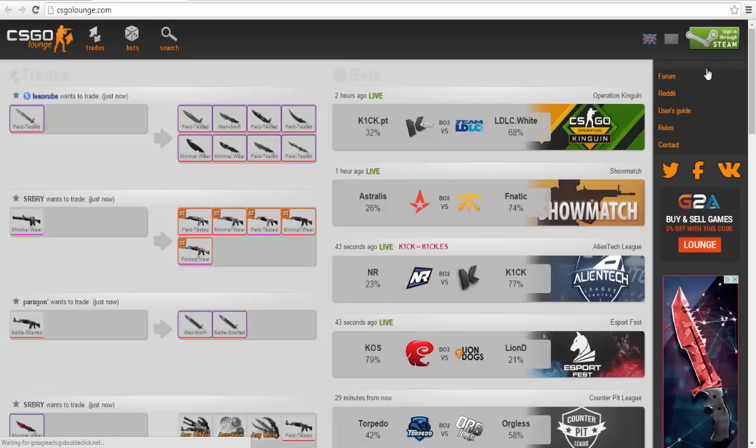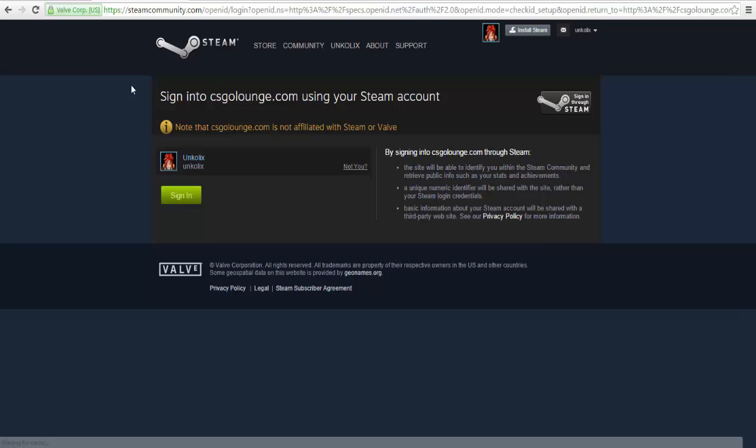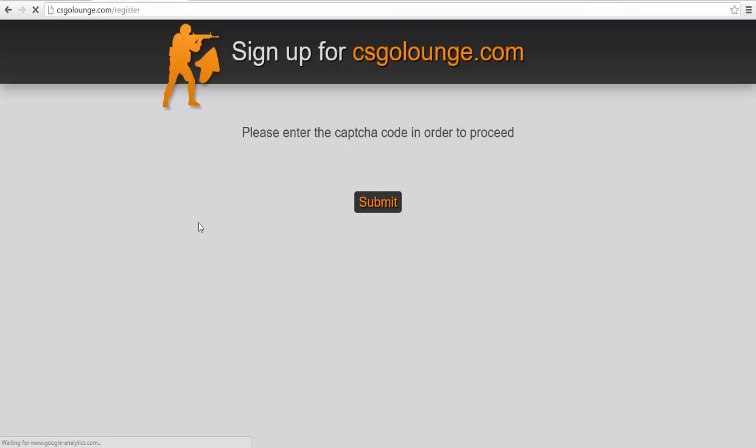As you can see, the only way you can log into this website is by signing in to Steam. So let's try that. It redirects to the Steam community website. I already logged in, so I'll just sign in, and this is the part where it gets real stupid.